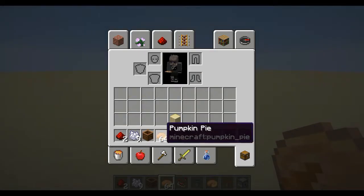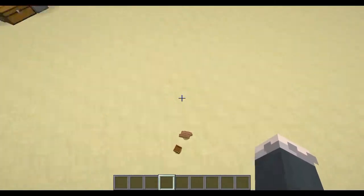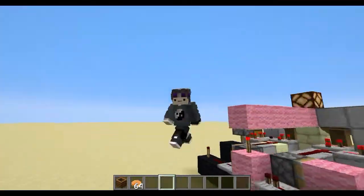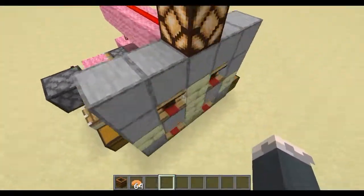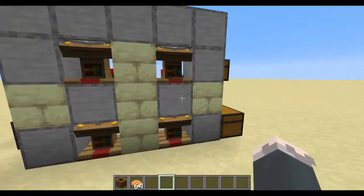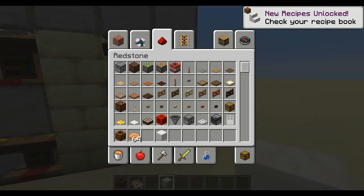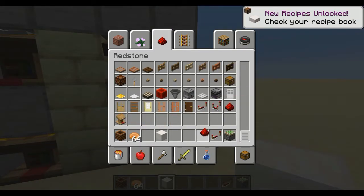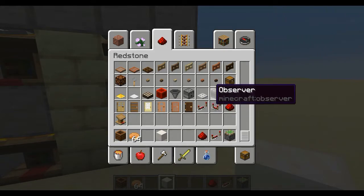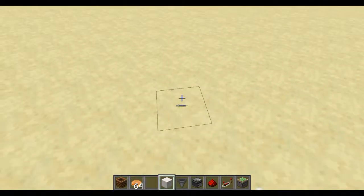Today we're going to be doing something that I don't usually ever do, except on LawCraft and Skywars and pretty much everywhere except a few places. We're in the world where I built a selector and combination lock, and now I want to build another combination lock — a compost bin combination lock.